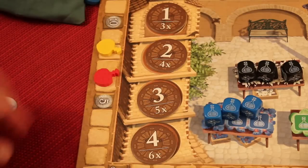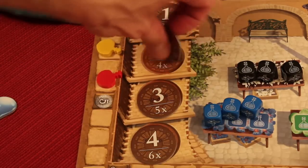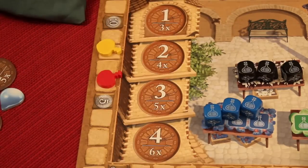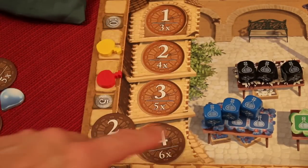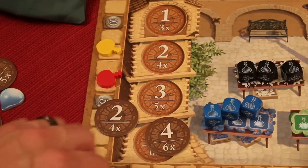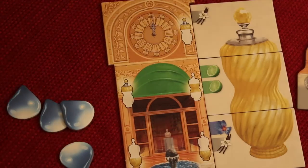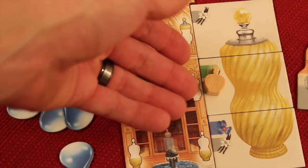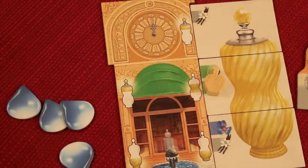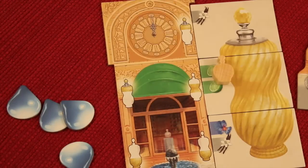In a two-player game, you still use the four-player board. The last-place player picks first and you alternate — each player picks two clocks. So each player takes two turns per round, getting four actions then six actions. During the sell phase with two players, you sell two perfumes before the next player gets to sell, for a total of up to four perfumes per round each.